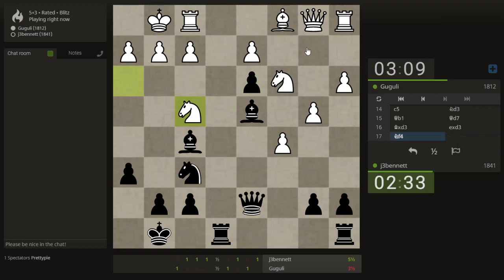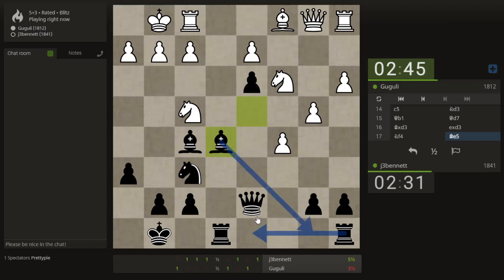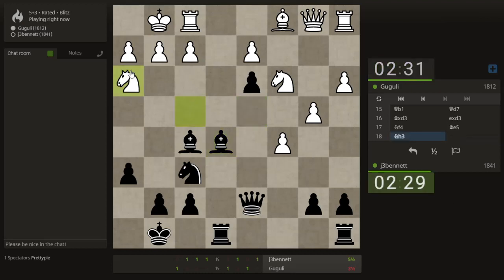His bishop can come out here. Let's drop back here, defend my pawn — it's a key piece — and then see where this knight wants to go. Rook here, bishop here, queen here — threatening queen h2 strike. And he just goes back, so I can get my pawn back and mess up his pawn structure at the same time.